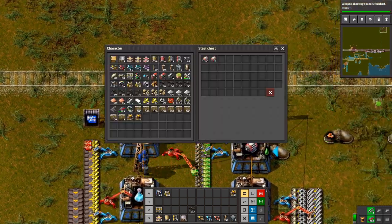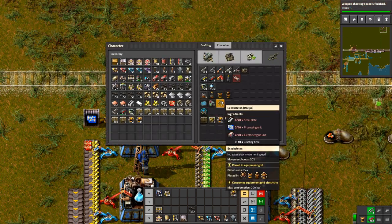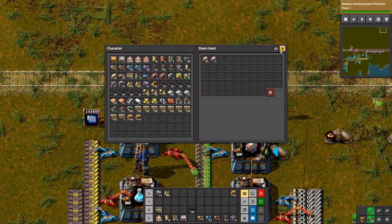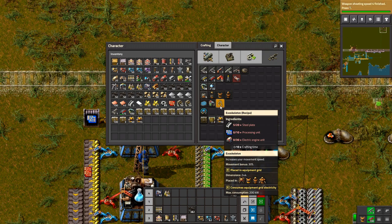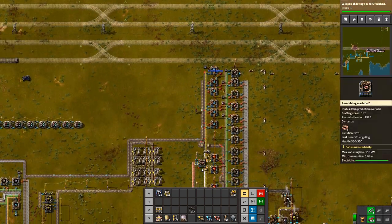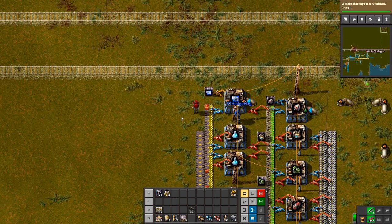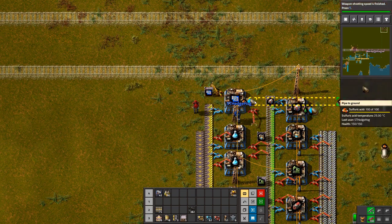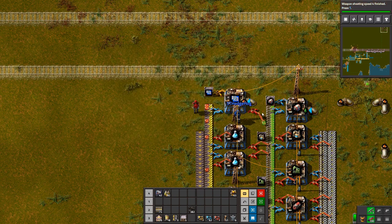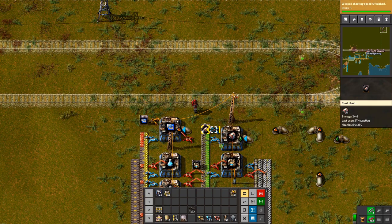We're not going for the power armor, we're just going to go for an exoskeleton. Because it will take forever if we want to get power armor as well. There's enough for almost two exoskeletons. If you pick up what you need to make it, I'll pick up what I need. You need ten processing units. And thirty electric engine units. There's a lot of electric engine units for a pair of legs.